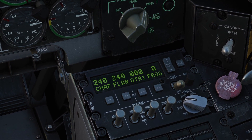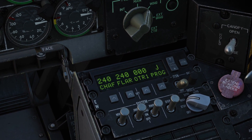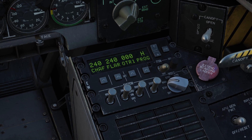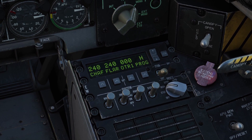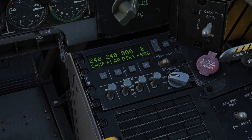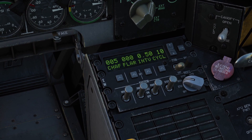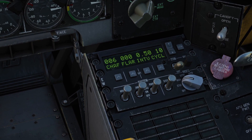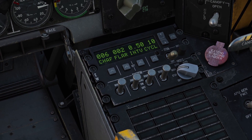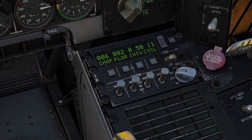We have this switch that says next with up and down. If you click it, it will cycle through the different countermeasure profiles. The countermeasure profiles change how many chaff and flare you're shooting out and how quickly. There are profiles for every letter of the alphabet, A to Z. To adjust a countermeasure profile, first choose the profile you want to change - let's say profile B. Then right-click this dispenser switch up. Now you can change the chaff by clicking this button - let's say six chaff. You can do the same to adjust flares - let's say two flares. Then you can change the cycle, which adjusts how many times the profile will run, and the interval, which is how quickly it goes one cycle after another. When you're done, click the return button.